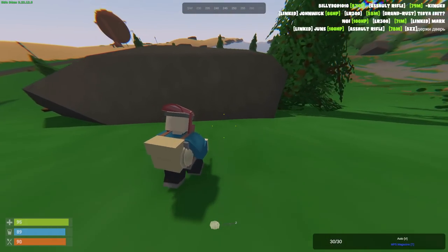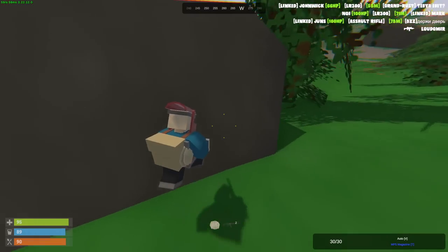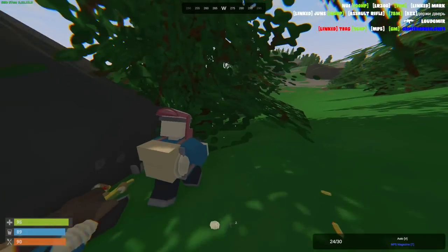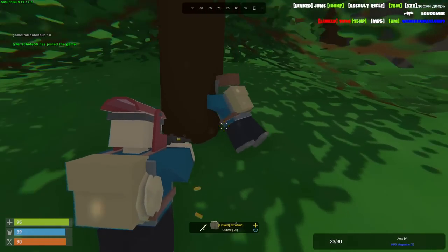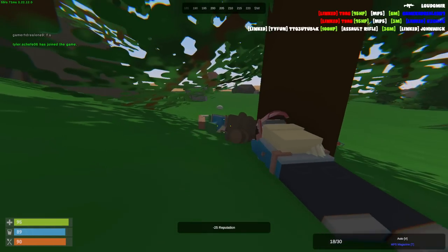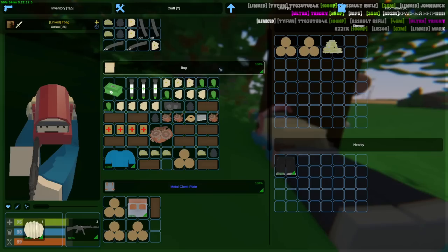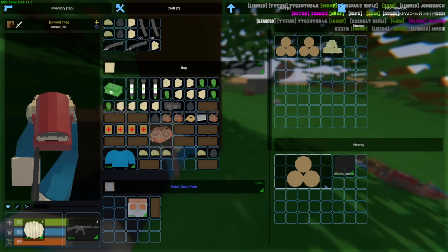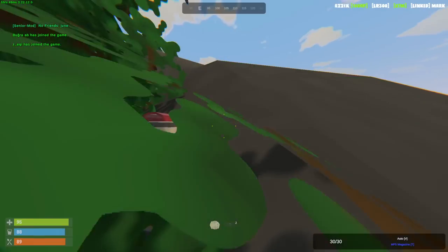Looks like some people are trying to door camp this guy. They're still alive — yeah there's a guy here. He's dead. He didn't have anything. Poor guy. There's another guy — he's stacked with logs, I'm gonna pick them all up. We have over a hundred logs. I'm gonna vault them. So if I die, I still made profit with a hundred logs. I think the owner of the base is trying to go around me. I hear steps.